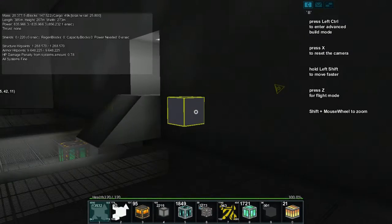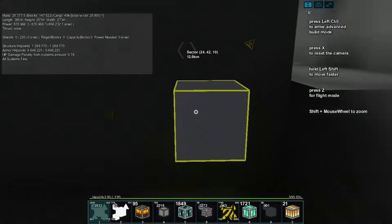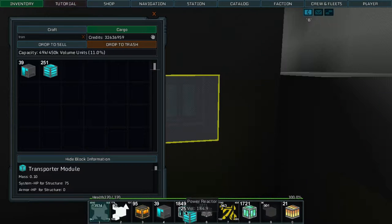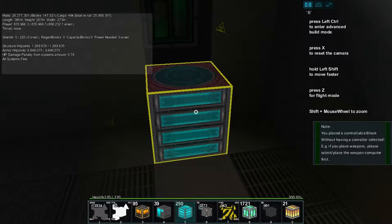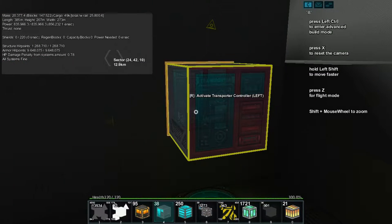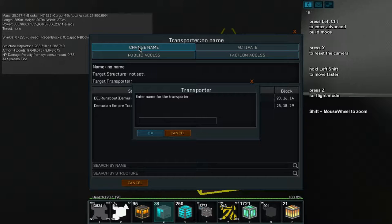Let's pop it right here. If we go teleporter — it's transporter, maybe — transporter controller and transporter modules. These are going to come in handy. We can put the transporter module there, then place a controller here. I'm going to rotate this and then press C, V to turn it on.